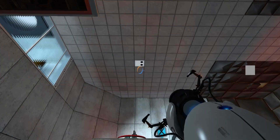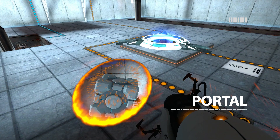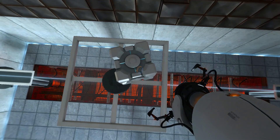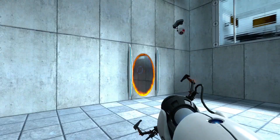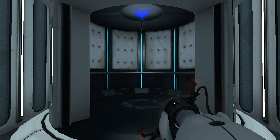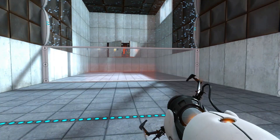Firstly, please step into the test chambers of Aperture Science. We promise there'll be cake. Valve's spatial puzzling masterpiece sees you take control of Chell, who must navigate various test chambers under the guidance and/or control of the Genetic Lifeform and Disk Operating System, or GLADOS for short. Well done. Remember, the Aperture Science bring your daughter to work day is the perfect time to have her tested.